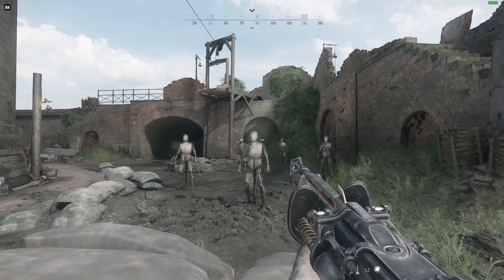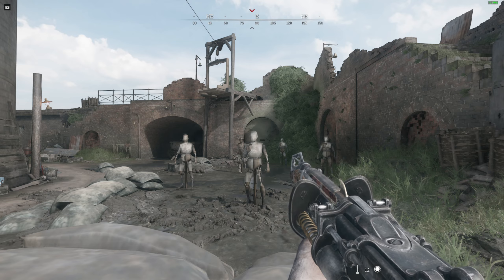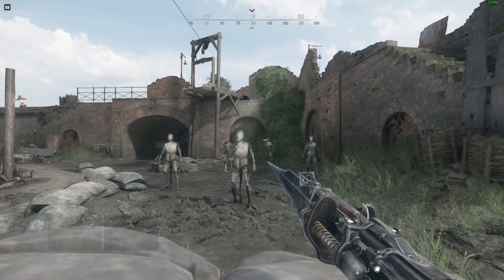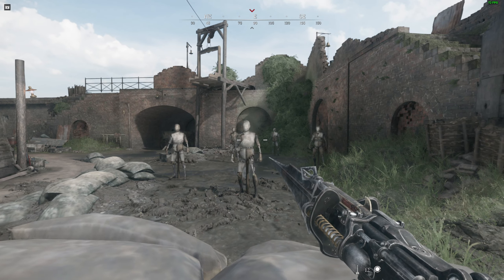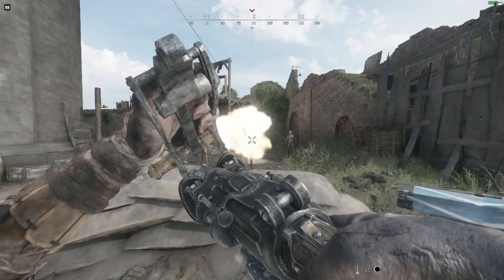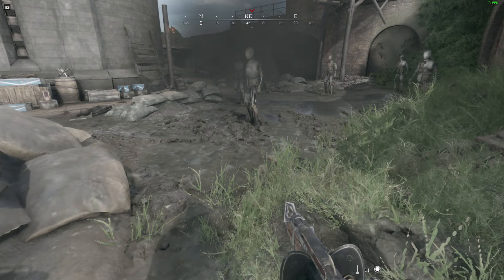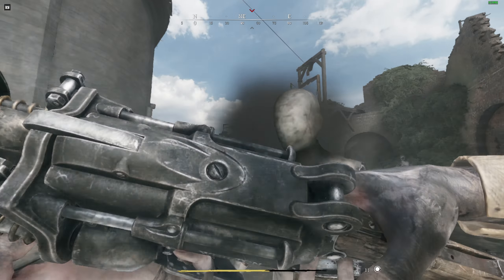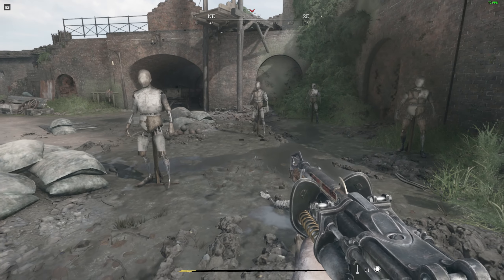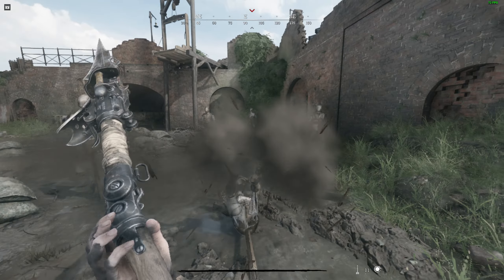Welcome back guys, today we'll be checking out Hunt Showdown's latest bomb launching equipment - the bomb launcher. It's like the bomb lance without the lance point, so you can just launch the harpoon. I can still use the melee attack with this, but compared to the bomb lance, the difference is significant - and that's not even the heavy attack.